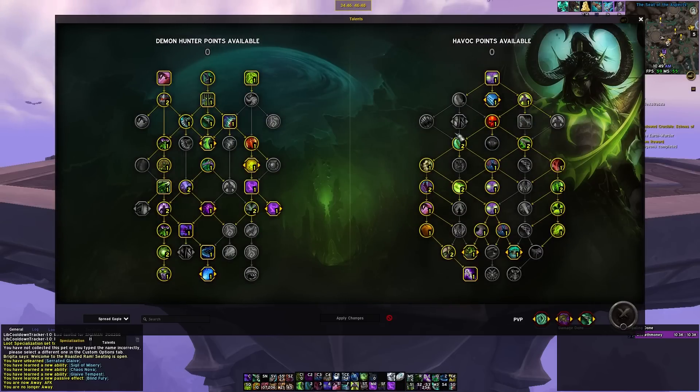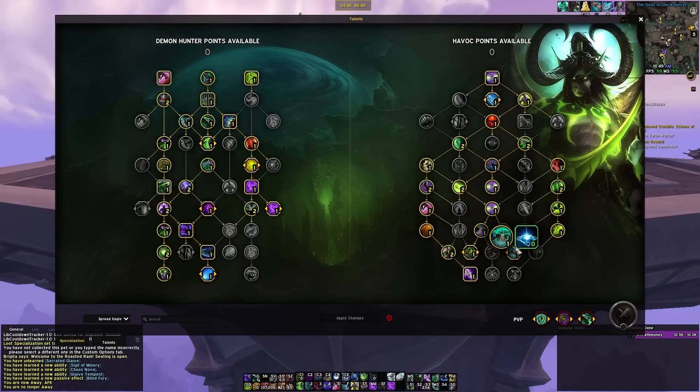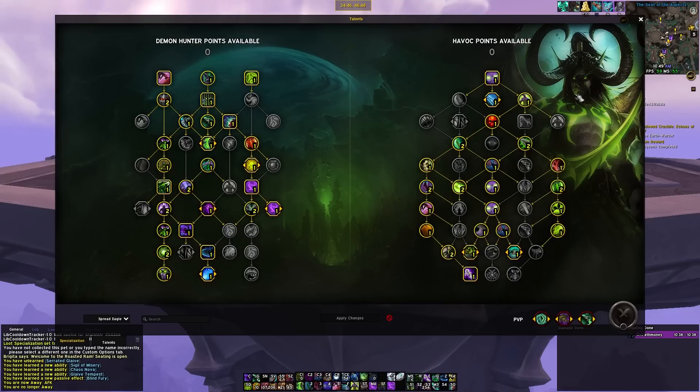This is the Spread Eagle build. It's named because of this little dip here where it kind of comes into a triangle and spreads out on either side. The main idea of this build is you come down and grab Glaive Tempest, Inner Demon, and Ragefire. The combination of these talents gives you a large amount of burst damage — that's what this build is good at: really large AoE burst damage.